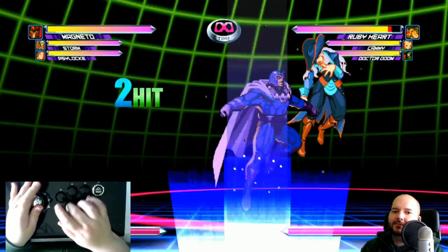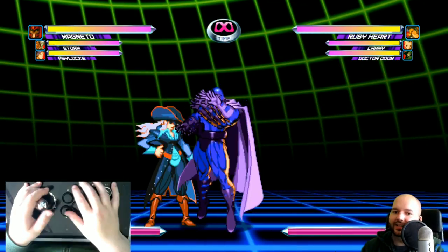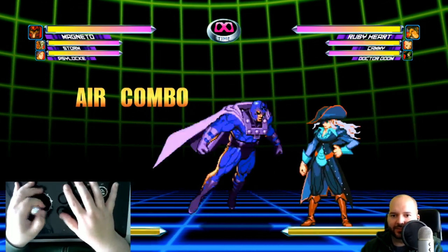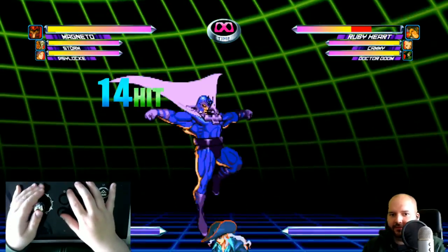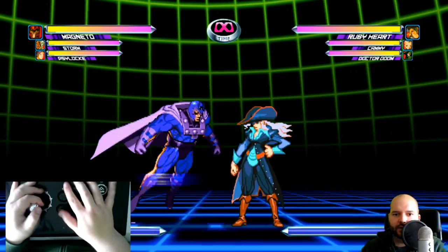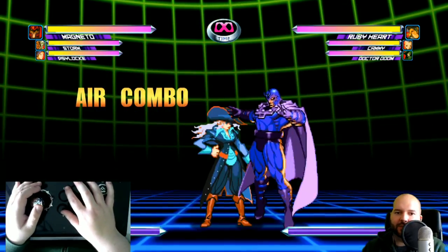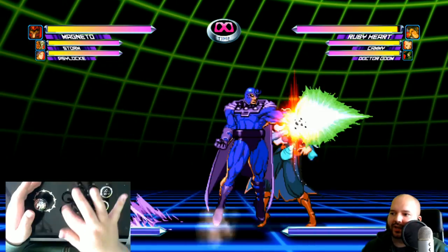I want to try doing one rep into the finisher, just to get some practice comboing into the finisher and see if it's possible. That was pretty much it but I missed my air dash. I'll try the finisher one more time. The finisher: the hard part is you have to double-tap from the air dash to light punch very, very fast.